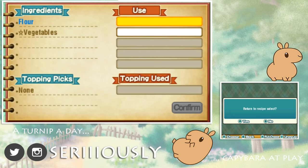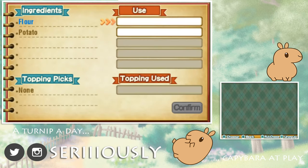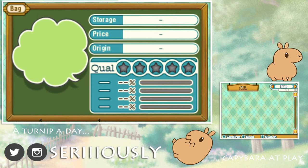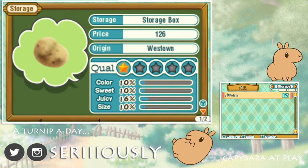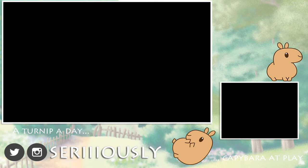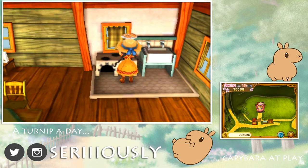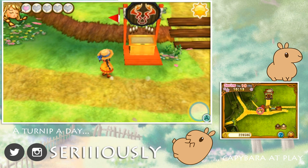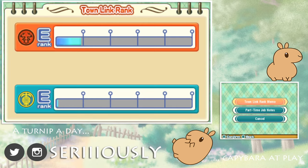I want potato bread. I'm going to use some flour and potatoes from my storage — you can swap between what you have in your bag or what you have in your storage chest. I have a pretty juicy potato I grew all by myself, so we're going to grab that and make one more potato bread. Fresh homemade cooking first thing in the morning! I want to go buy so many more recipes.